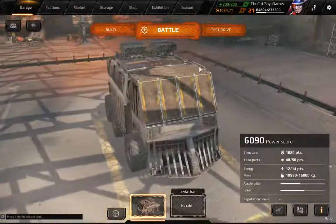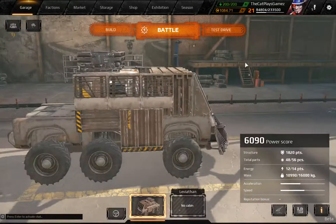Anyway, that concludes the guide on how to armor the Trucker cabin. I will see you guys all later, bye bye.